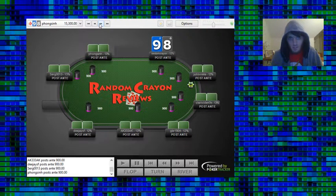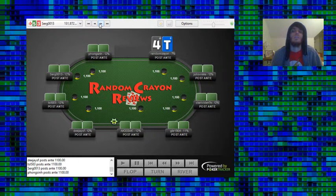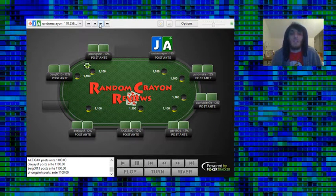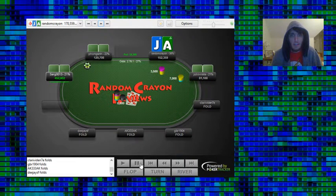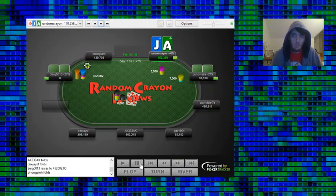We do a bit of folding until we pick up a hand here in the small blind with Ace-Jack. We've got about 22 blinds in our stack. The cutoff ships it in, having us and the button and big blind covered. Since we have the most out of all those other players, it's only a 22 BB effective shove. So they're going to be going all in with plenty of worse hands than Ace-Jack.